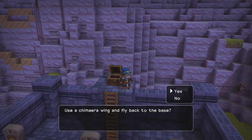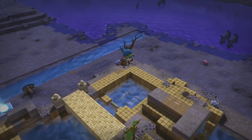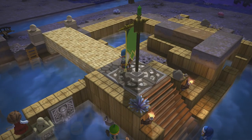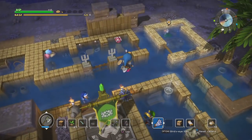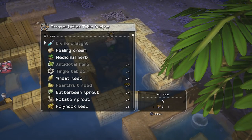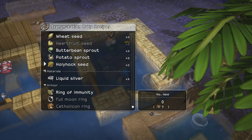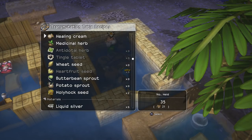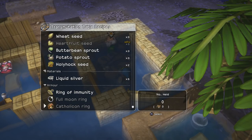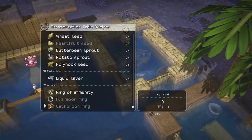I'm going to warp back home real quick and check if I have the materials for that ring. I don't think I have the materials to make it, but if I could I would. Like I said, it's actually really helpful in this boss battle just because you face a lot of monsters that give you status effects. Unfortunately I can't make it. Oh - defuddle drops? I guess I never unlocked those. Maybe I'll look up how to get those. If I can get them, I'll make it; if not, oh well.